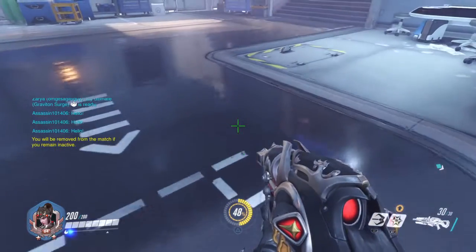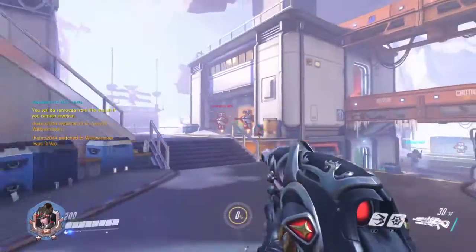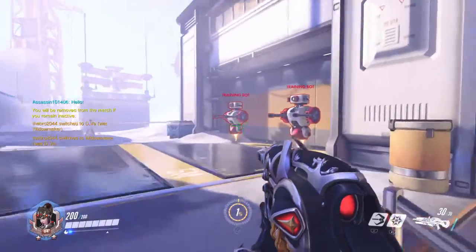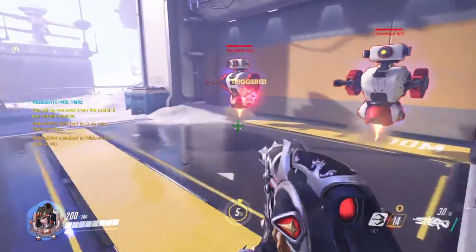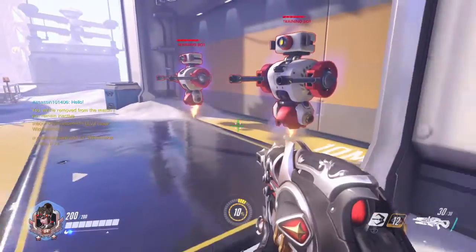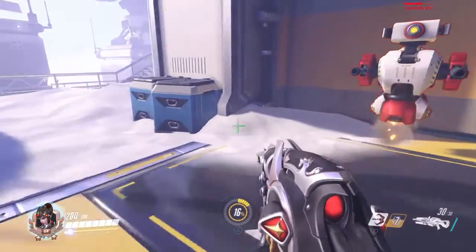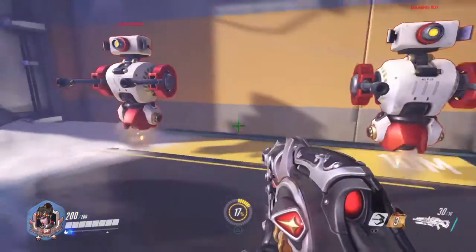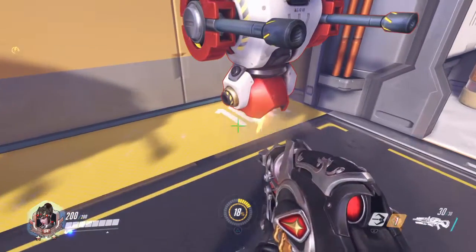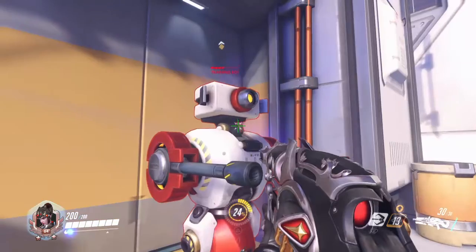In order to really get your ultimate fast, it's really about triggering the venom mine right when the enemy comes out. Watch — I'm at one percent, and I go up to about thirteen percent ult charge. That's how you get your ultimate really fast with Widowmaker. Even in combat, it allows you to gain some pretty good ult charge.